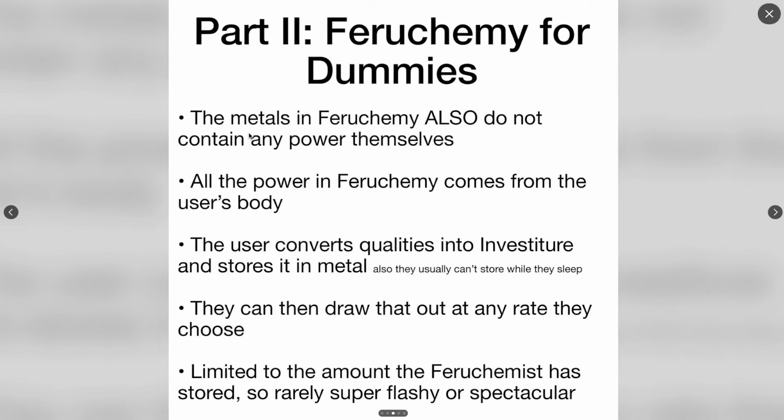Part 2: Feruchemy for Dummies. The metals in Feruchemy also do not contain any power themselves. All the power in Feruchemy comes from the user's body, so the metal itself acts as a battery essentially. The user converts qualities or attributes into investiture and stores it in metal, and they usually can't store while they sleep. The only Feruchemical attribute that can be stored while sleeping is wakefulness in a bronzemind. The Feruchemist can then draw those stored attributes out at any rate they choose, limited to the amount stored, so it's rarely super flashy or spectacular.